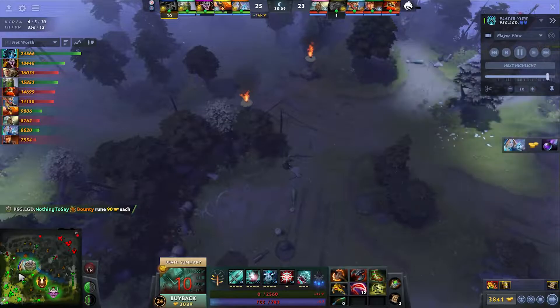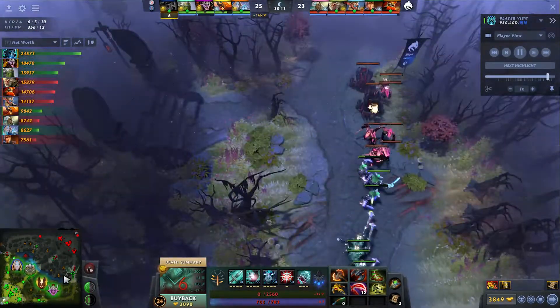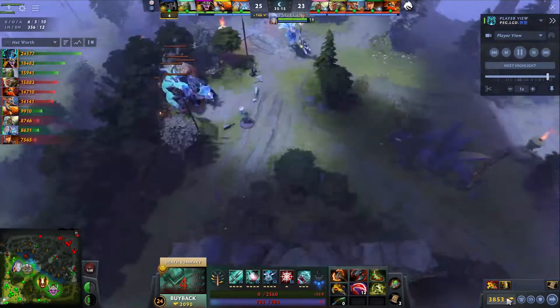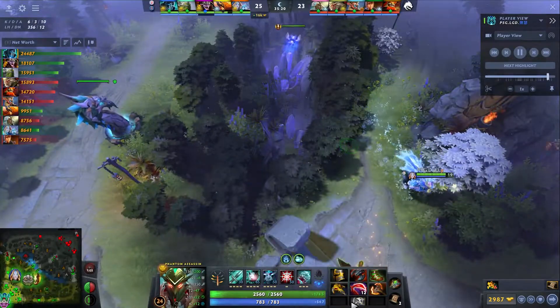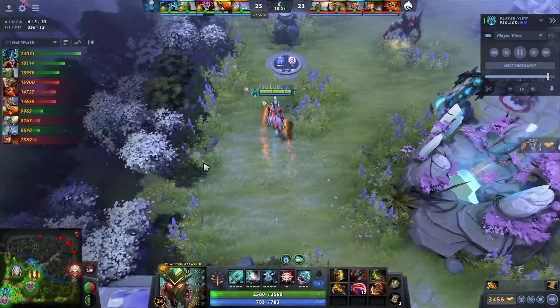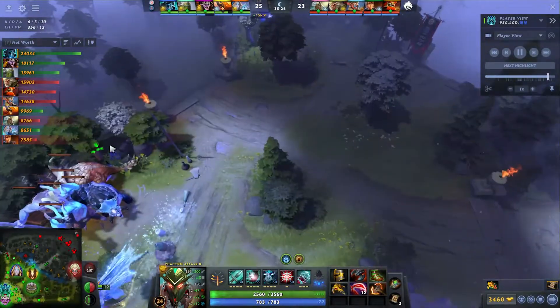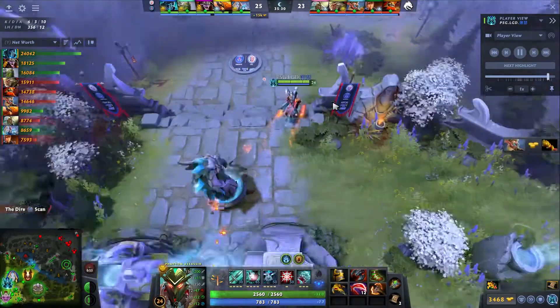Yeah, they baited LGD kind of too deep. They have a lot of spells with repositioning — they have the Spear backwards, the Marcy backwards, arena to hold them in place, even the Snap queue pushes them a little far backwards. So they're able to constantly move the fight backwards. And if the game was any closer, fights like that would be so in their favor. Scythe comes out though, and unfortunately it is not a very close game at this moment. 18k lead now for LGD.